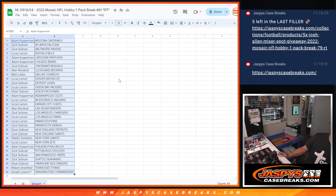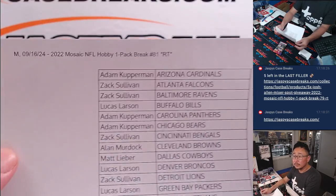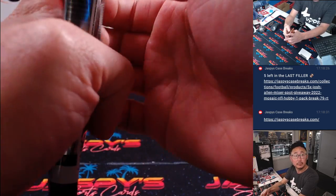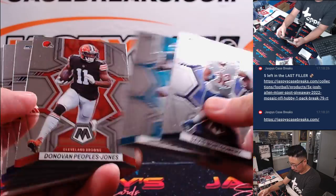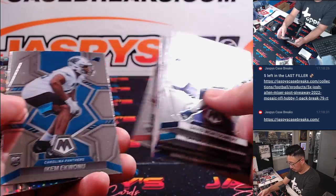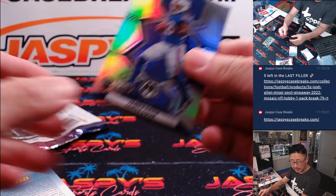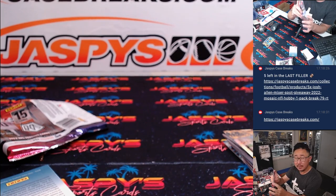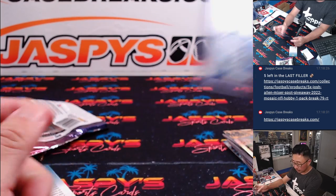There you go Yamamoto. Here's a James Cook rookie silver — big game for him and the Bills. That's for Lucas and the Bills.